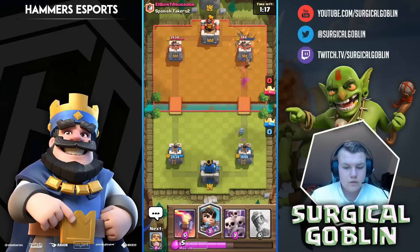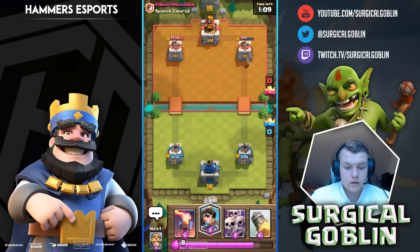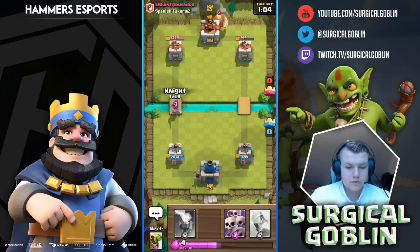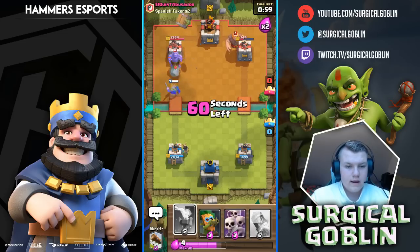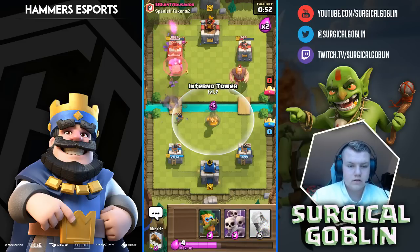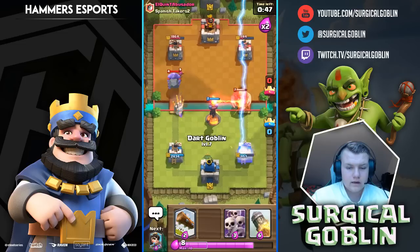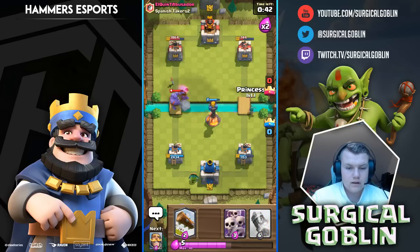We should be able to defend his pushes. I'll drop the inferno over here so if he uses lightning on the inferno tower, it's impossible to hit the tower as well. I know he has lock in cycle so let's try to trick this guy. He actually doesn't fall for it — wow, he's taking the damage. Not sure if he didn't have enough elixir or was out of cycle. He missed the lightning — he's just lightninged the tower for damage.